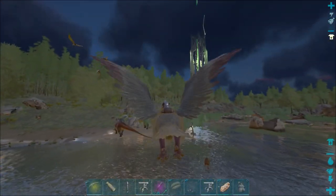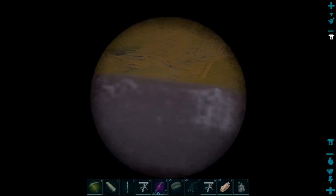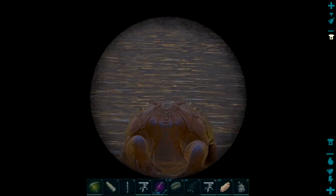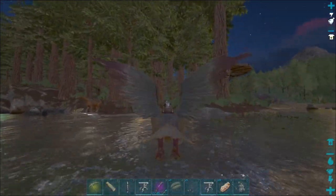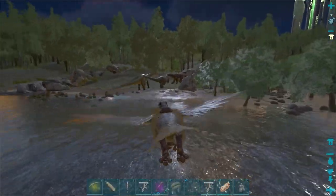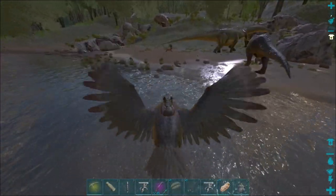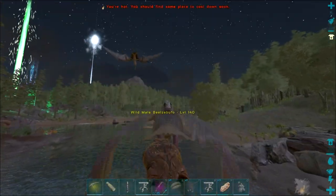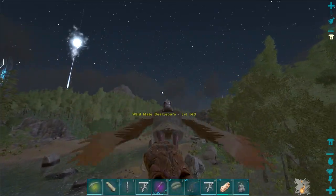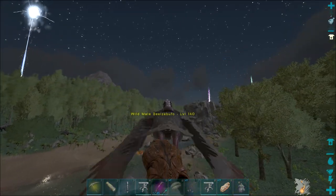Someone in the previous video commented to go hit up the swamp cave with some frogs. While I was going around looking for beaver dams for CP, I actually found a 140 frog. I'm going to tame this up — pretty awesome that I actually found this. I think everyone else is going to tame one as well and we're just going to run the cave all together. I've actually got a journeyman saddle from one of the drops, so that's pretty sick. I'll cut back once it's tamed up.